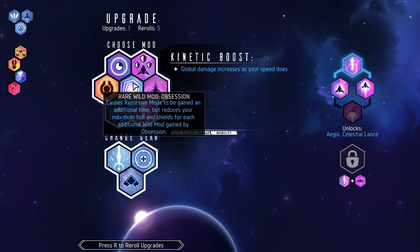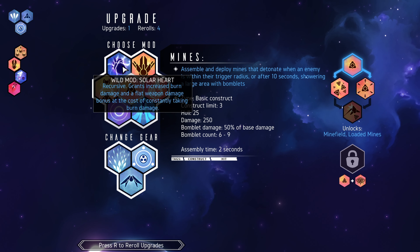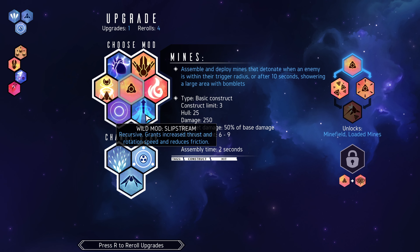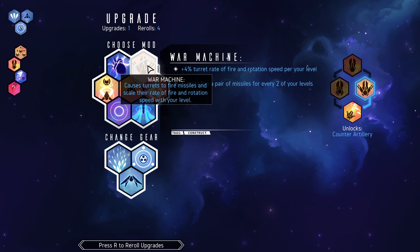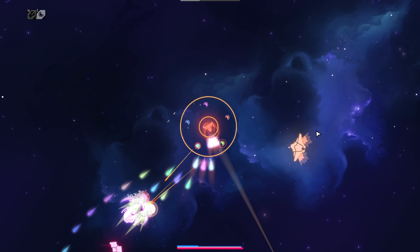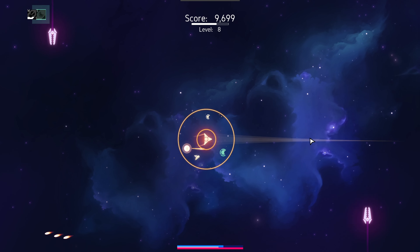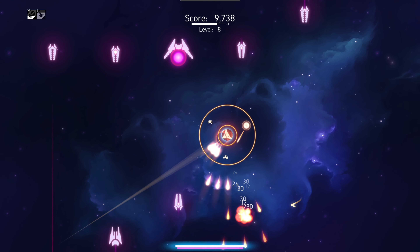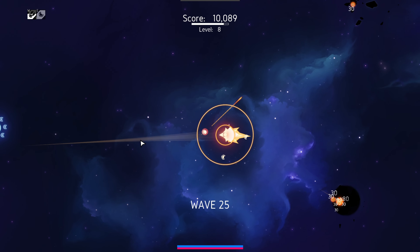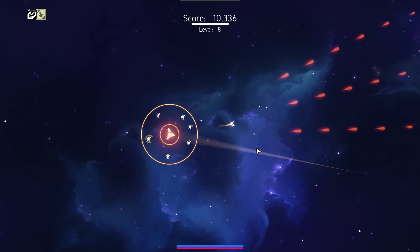Cost recursive mouse to be gained in additional time, but reduces your maximum hull and shields — yeah, no thank you. Cost hurts to fire missiles. Solar heart recursive grants burn damage and a flat weapon damage bonus at the cost of constantly taking burn damage — no thank you. Let's go ahead and take burn damage simply because the turret is nice, but the turret isn't always out, so I don't want to put too much into it immediately. I want to focus more on defending myself first, because without that I'll just die quickly. I have noticed that some of my constructs are dying pretty quickly, so I might want to do something about keeping them alive longer.